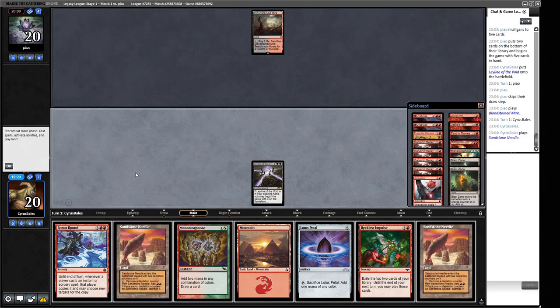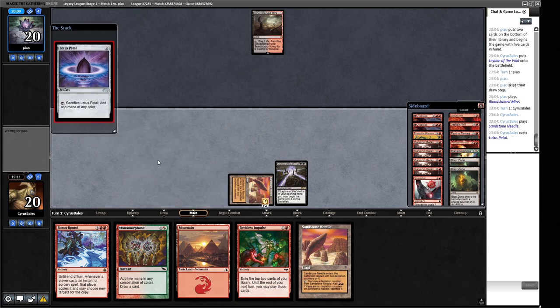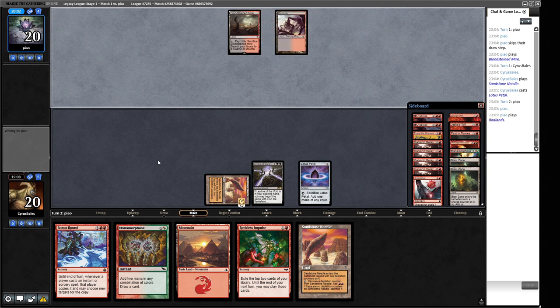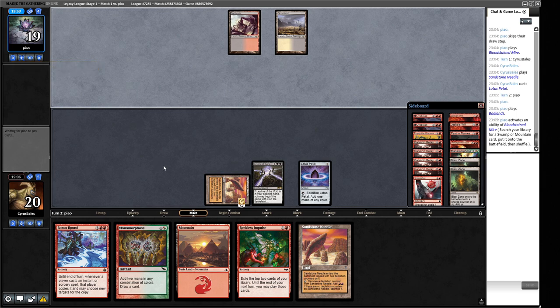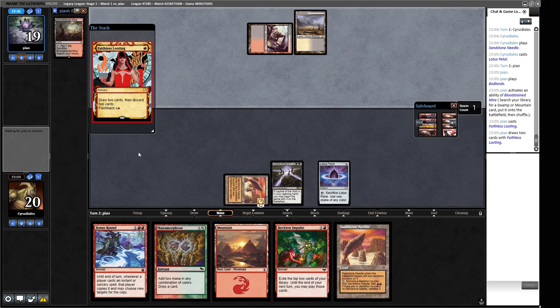We play out a Sandstone Needle. I think we're supposed to play out the Lotus Petal so it can't get discarded. We didn't get hit by a discard on turn one so maybe that wasn't necessary, but the Serenity will kill it anyway. They didn't have a Serenity - it's Faithless Looting. We'll pop out their exiles to track what's gone through. Grizzlebrand and Exhume in the exiled zone - they're evoking Grief.